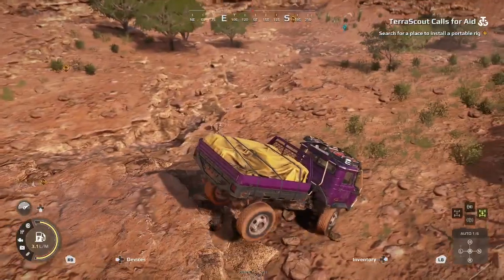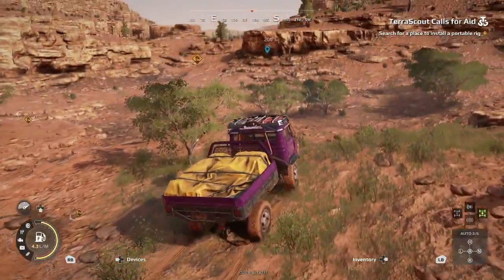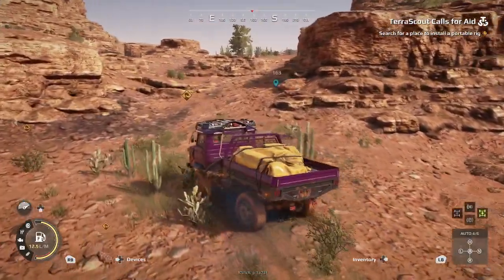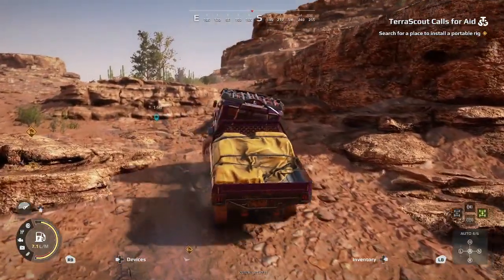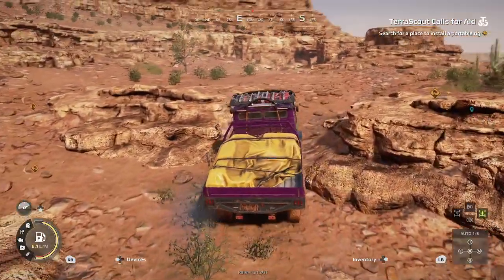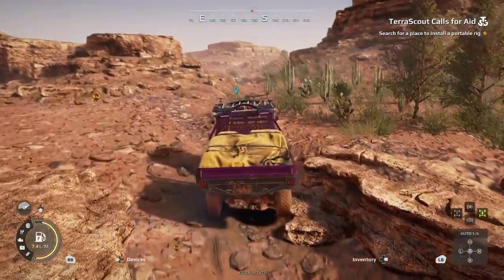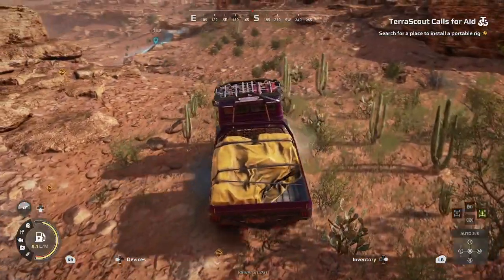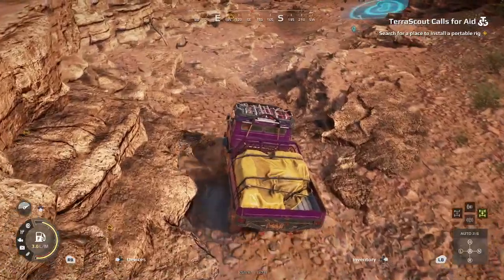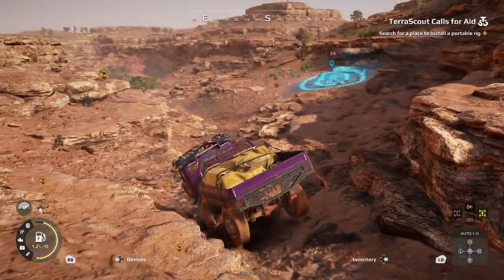We're going to go for this low spot here and cross down. We're going to stay to the right and get across. That's going to take us to this little spot where we'll be able to climb up, so we're going to go to the right and then come across to the left. Once we get across we're going to make our way down the other side, being very careful — there are lots of ledges jutting out and you don't want to hit those at a bad angle or with too much speed.